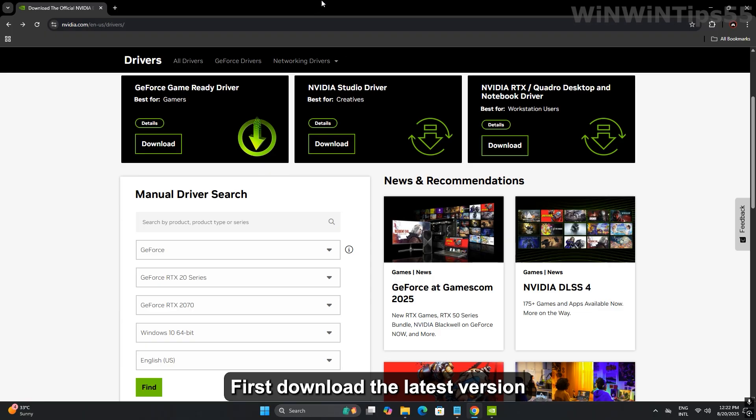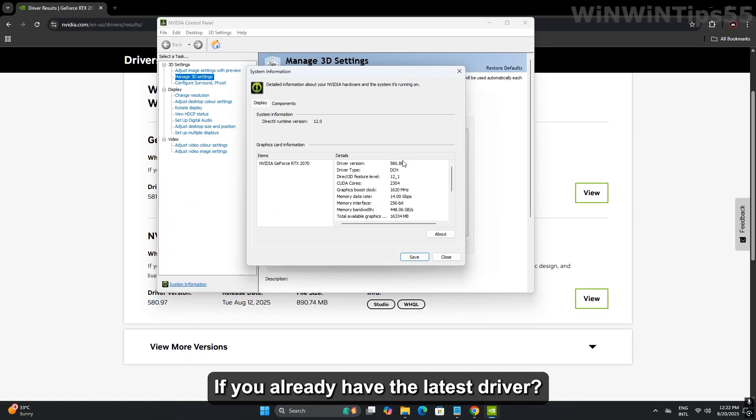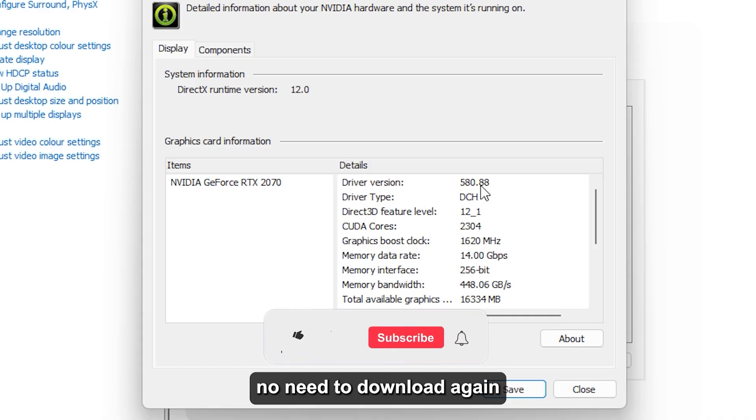First, download the latest version of the Nvidia graphics driver. If you already have the latest driver, no need to download again.